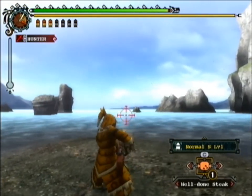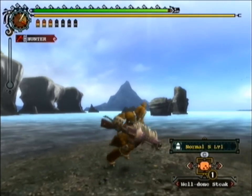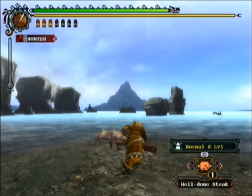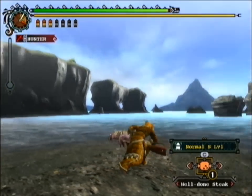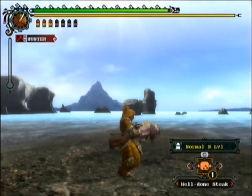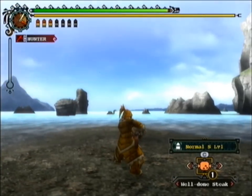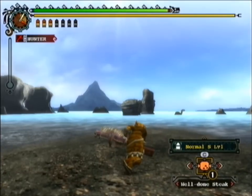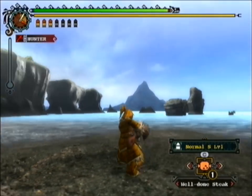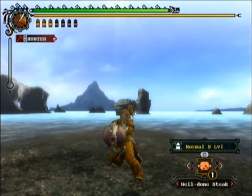I find the over-the-shoulder view more useful than first-person in most situations. Also worth noting: if you swipe the Wiimote up or down, you do a little melee attack with the bowgun — useful if an enemy gets too close so you can bop them on the head and run away, though it's not going to stun them. That's pretty much it for the bowgun — see you at the next weapon.